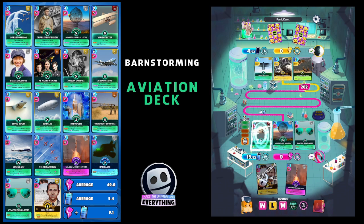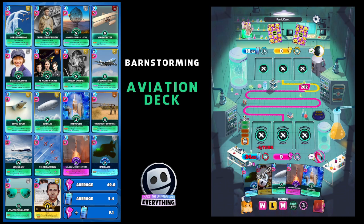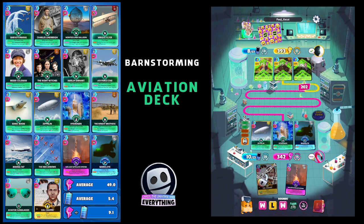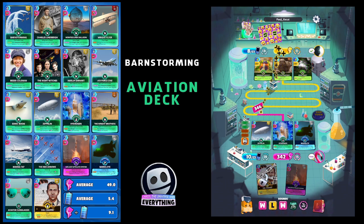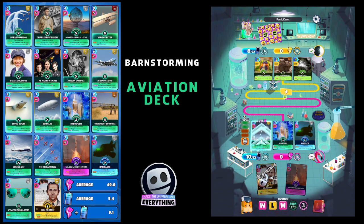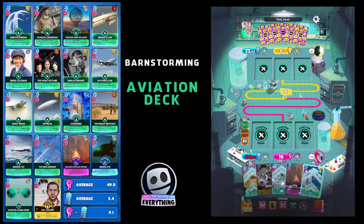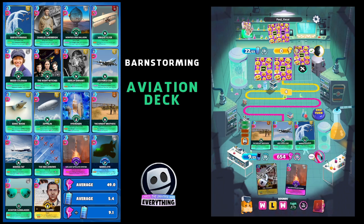We should get Zeppelin and Hydrogen now — yep, there we go. Zeppelin and Hydrogen with only one other aviation card but that's fine. 330 — not the highest score but we should get three aviation cards after this for a big finish. He's got a good score and we're just about in front... we're four points behind after that Egyptian card. We could do with three aviation cards now. We get Barnstorming, so let's get those three out. Look at that — 691! What a score. Come on, take that, and the minus 50 from Barnstorming — the crowd goes mad!